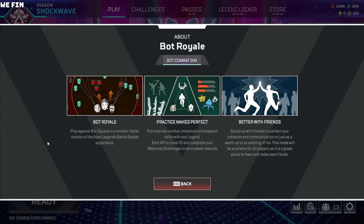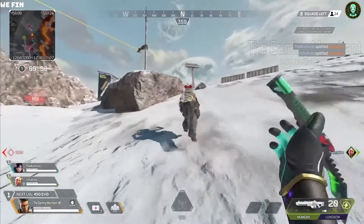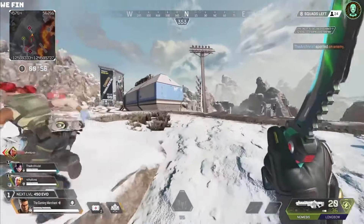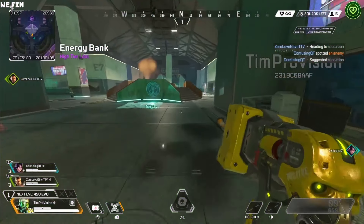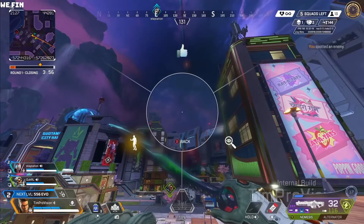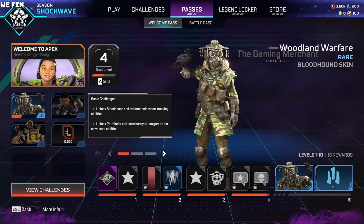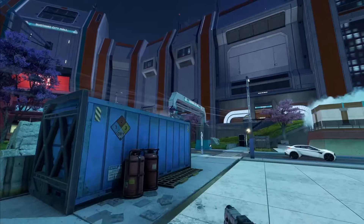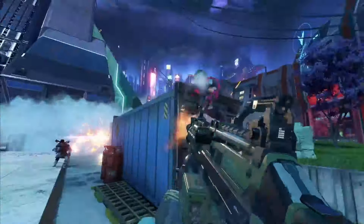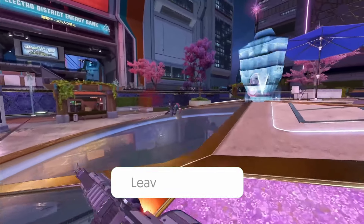Speaking of practice and newer players, the new game mode Bot Royale is launching this season. Much like Fortnite where your first couple of games are against bots, Apex now has a beginner-friendly mode to hone your skills before tackling actual players, set in a smaller map with slightly faster pacing. In this mode, you won't be able to complete badges or challenges except for brand new welcome challenges given to new player accounts under level 10. Once they reach level 10, they'll no longer be able to progress their badges in this mode.